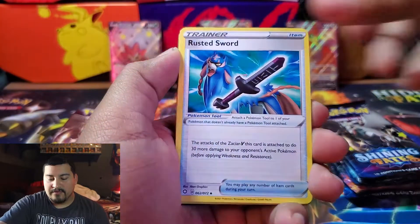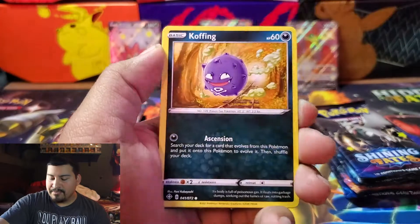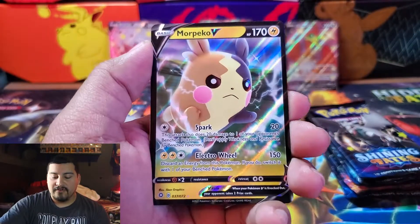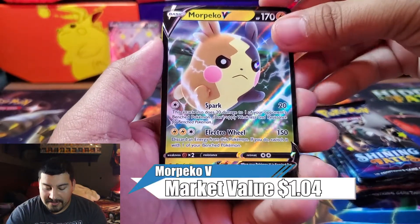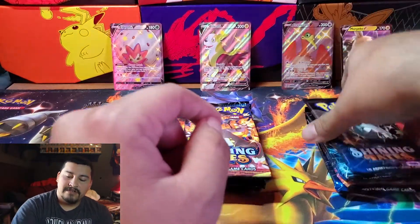Pack one from Cramorant: we have a Rotom, Rusted Sword, Luxio, Gossiflor, Snom — good things come when Morpeko is on the bench — Koffing, Cacnea, another Gossiflor. I don't want to say the reverse, but Morpeko V is our rare, and the reverse is a Manectric. Not a bad start. We did get a V.